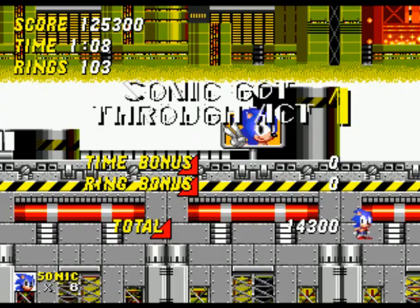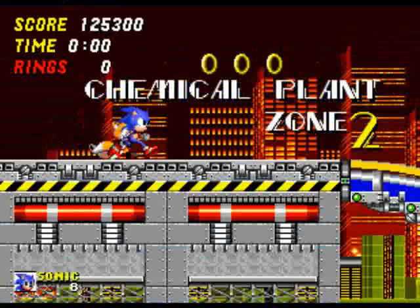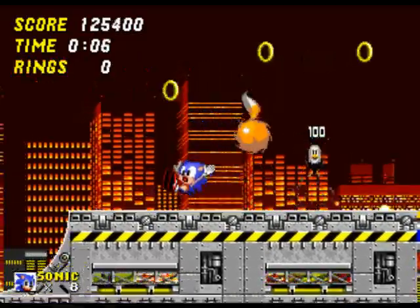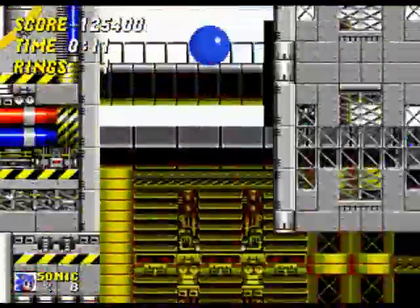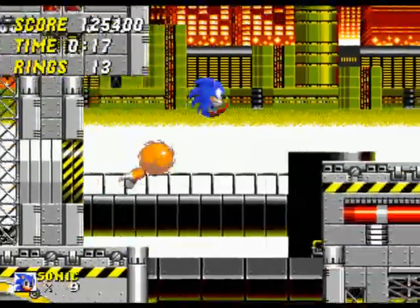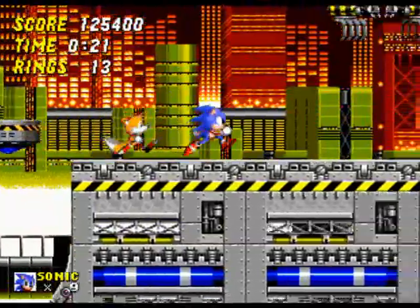We're already in Chemical Plant Zone Act 2 — definitely longer, definitely harder, but also good. You can see why those enemies are so annoying: at the last second they'll open their little head and get you. But it's okay because Tails got him. And here's the extra life — everyone knows where it is. It's good to have extra lives, and there are a lot in this zone.